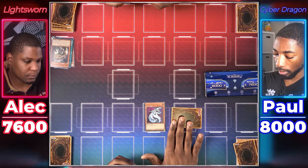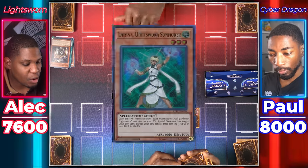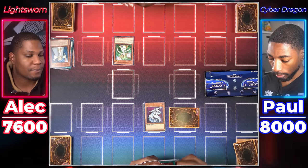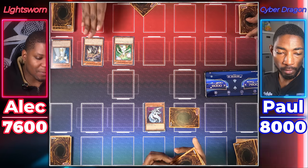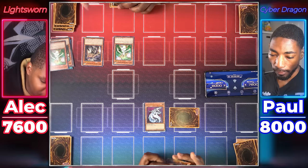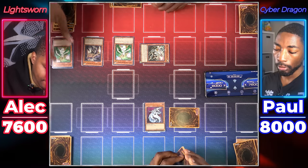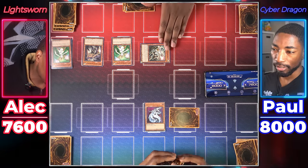I'll set one monster face down, then draw for turn. I'm gonna Normal Summon Lumina, Lightsworn Summoner. I'll use Lumina's effect — I will discard a card and target my Raiden to Special Summon him. I wish I had Effect Veiler, but that's not in this set. So now I'll use Raiden's effect to mill two. We hit a Felis, Lightsworn Archer, and a Lumina. So he'll gain 400 attack until the end of the turn.